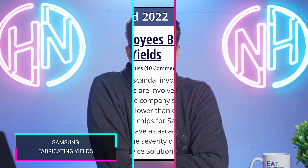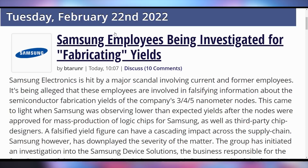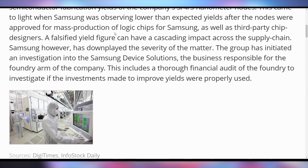What looks like it won't stand anymore are Samsung's yield numbers. Reports are coming out that Samsung may have fabricated some of their fabrication numbers regarding their 3, 4, and 5 nanometer yields, and that some employees may have fudged the numbers — which could have downstream supply chain ramifications where they were expecting a certain yield but can't actually meet the forecast they themselves set.